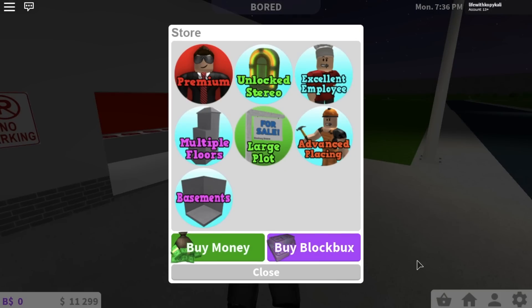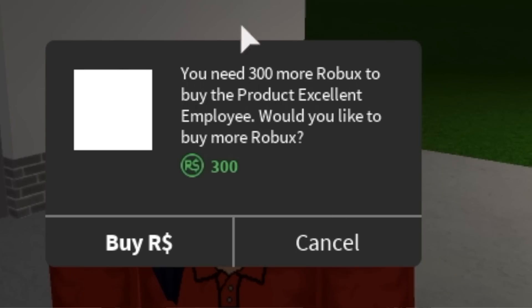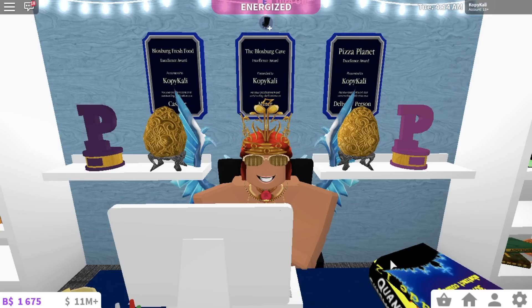The first tip that can help you earn a lot more money is to buy the Excellent Employee game pass. I know it's 300 Robux, which is kind of a lot, but I think this is the main reason why I've been able to earn so much money in so little time. With the Excellent Employee game pass it doubles the amount of money you make and doubles the XP you get. At pizza delivery you'll get two points per person, but with the game pass you get four per person, which helps you level up faster.